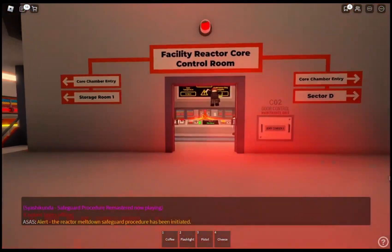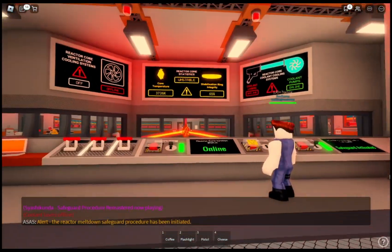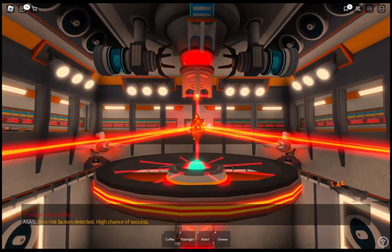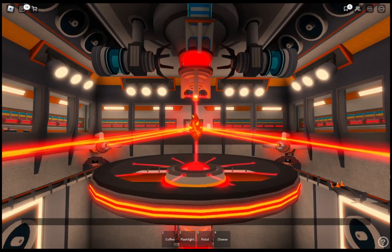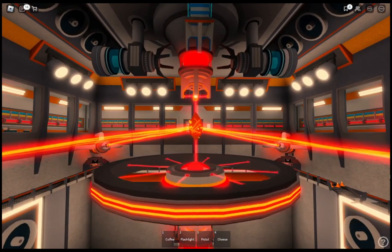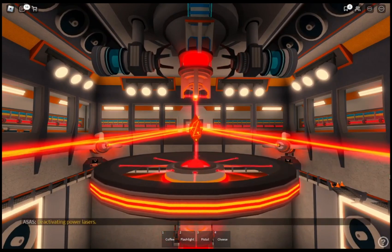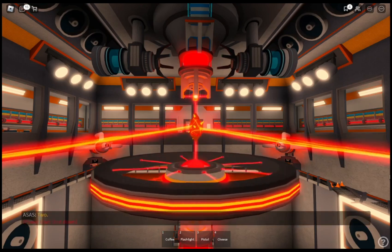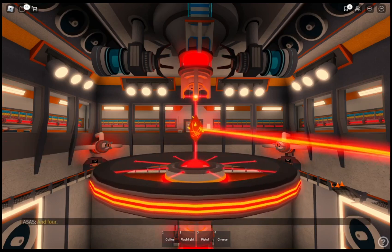Alert! The reactor core meltdown safeguard procedure has been initiated. Zero risk factors detected. High chance of success. Deactivating power lasers: one, two, three, and four.